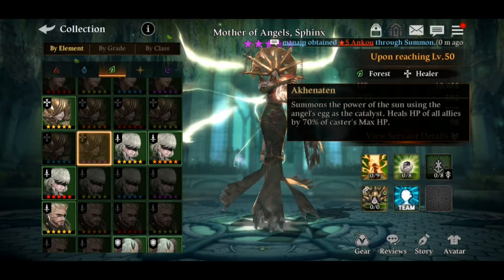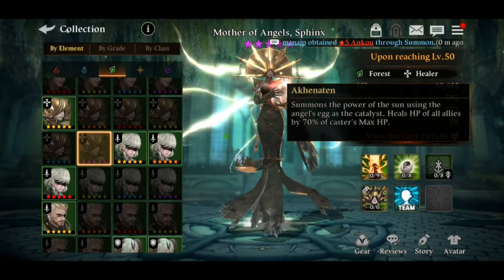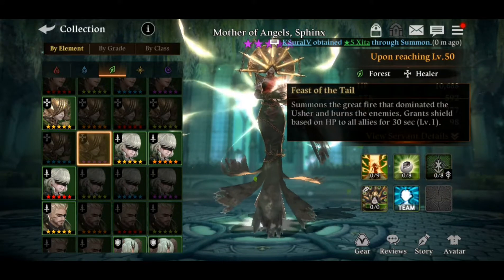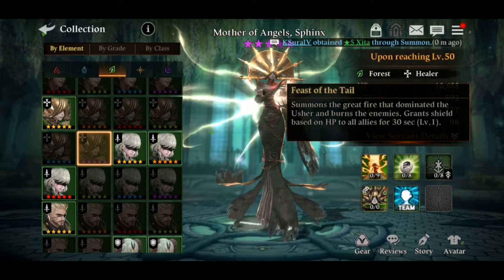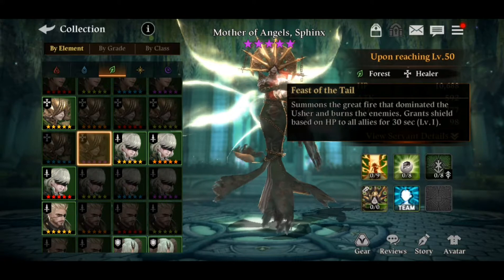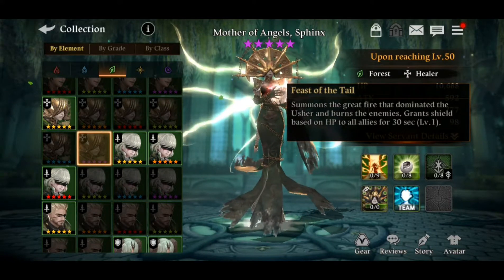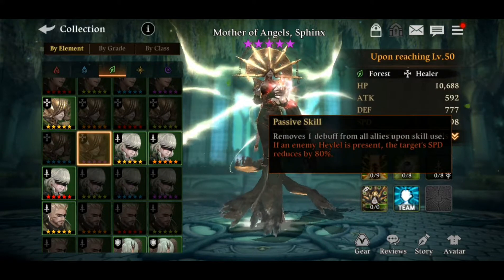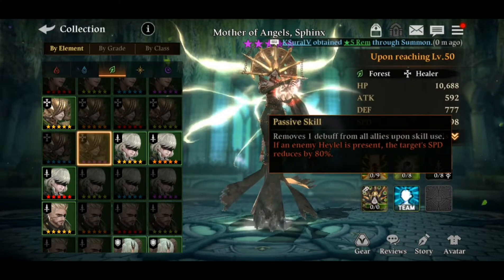The next skill heals HP of all allies by 70% of Gaster's max HP. Then there's Fist of the Tail, which grants a shield based on HP to all allies for 30 seconds at level one. So it's pretty much five things combined.